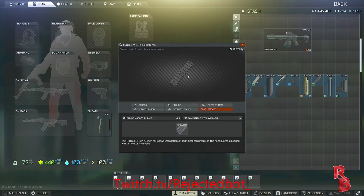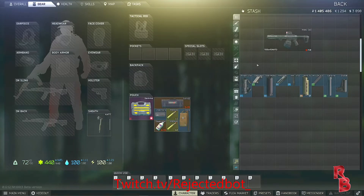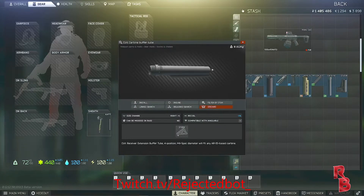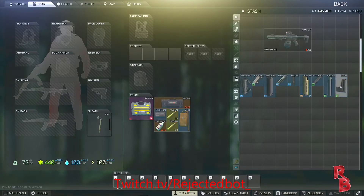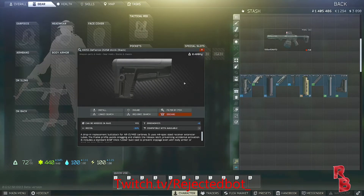You need the 4.1 inch rail — that's Mechanic level 2. You're gonna need a buffer tube; the Colt Carbine one is the one I'm using now just because it's cheap — Skier level 2. And this is the stock you're gonna need — Peacekeeper level 2. DS 150.